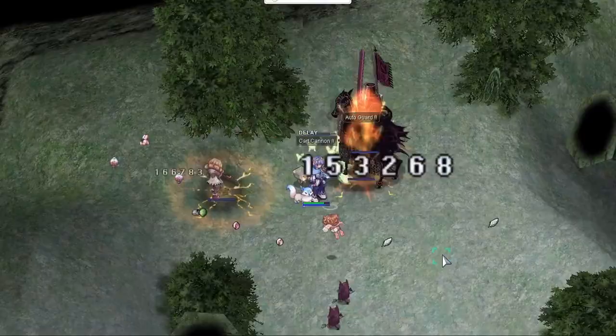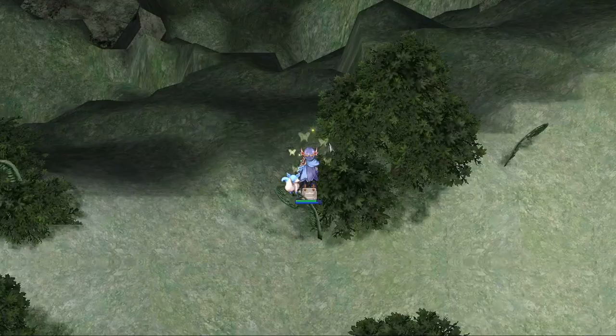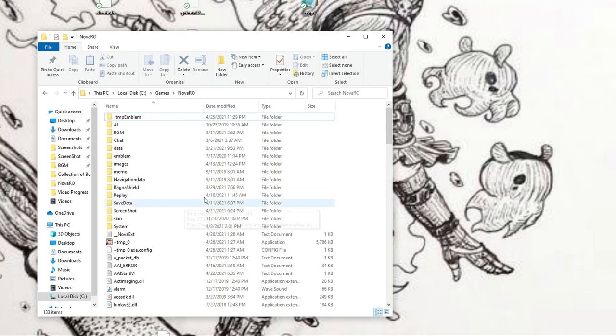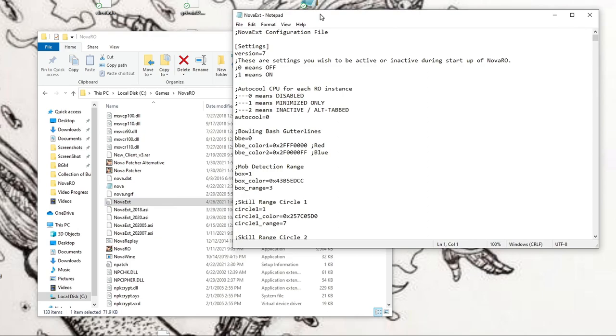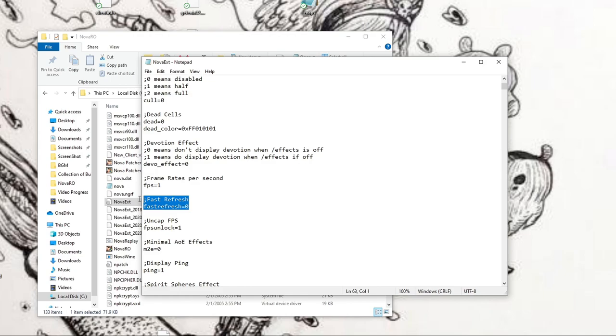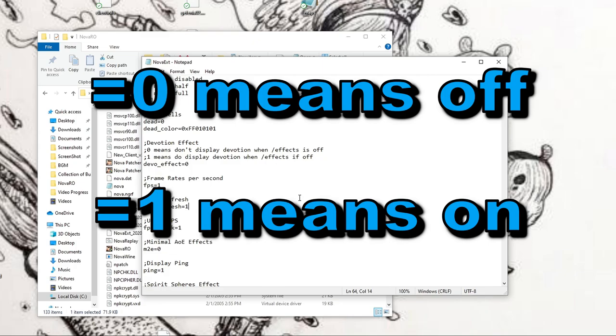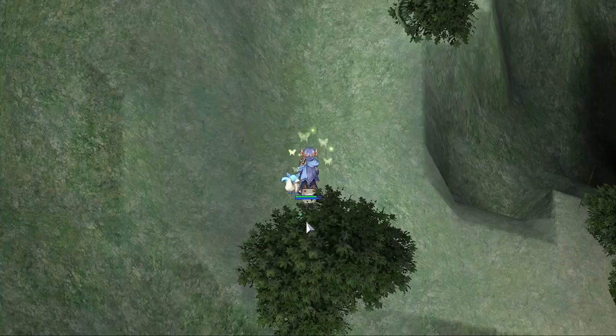If you want to make this command permanent so that you do not have to turn it on every time you log in, you will have to go into the file directly and change an option there. Open your Nova RO folder and scroll down until you find Nova EXT — the file type will be called Configuration Settings. Go about halfway through the text until you find Fast Refresh and change this option to equals 1. Equals 0 means it's off by default, while equals 1 means it's on by default. And now you never have to type slash fast refresh again. That's all there is for the Nova EXT commands.